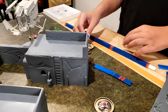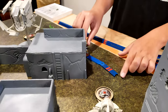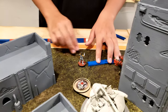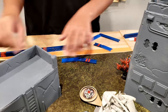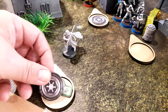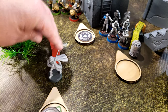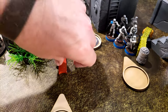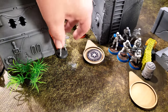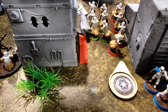A clone unit activates and takes a double move, moving around the tower. Vader then activates, using Force Reflexes to gain a dodge, then moves up carefully twice to squeeze into a covered section.